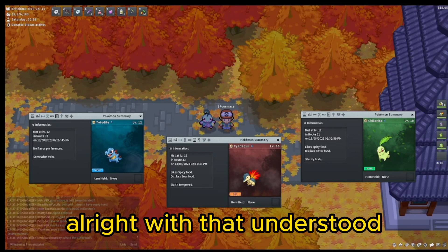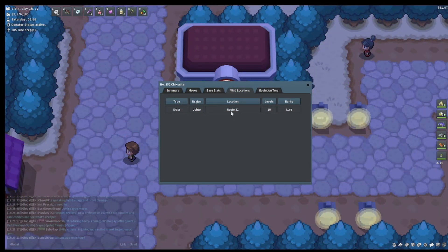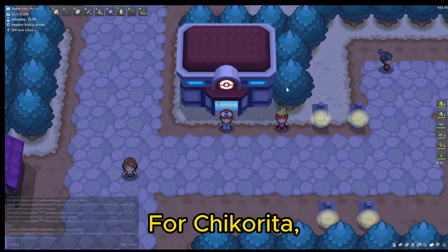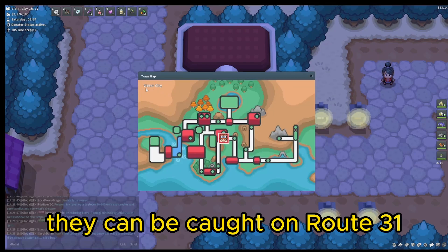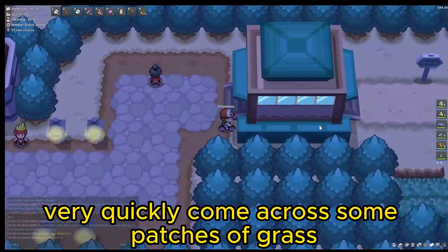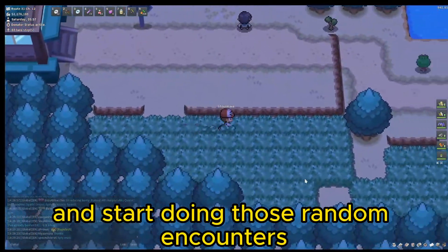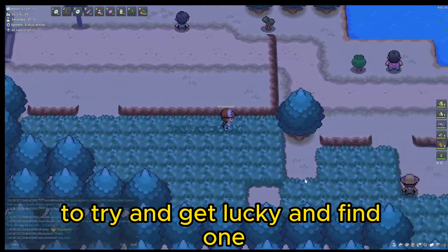Alright, with that understood, let's move on to finding our Johto starters. For Chikorita, they can be caught on Route 31. To get there, head to Violet City and head east of the Pokemon Center where you will very quickly come across some patches of grass. Here you can pop your lure and start doing those random encounters to try and get lucky and find one.